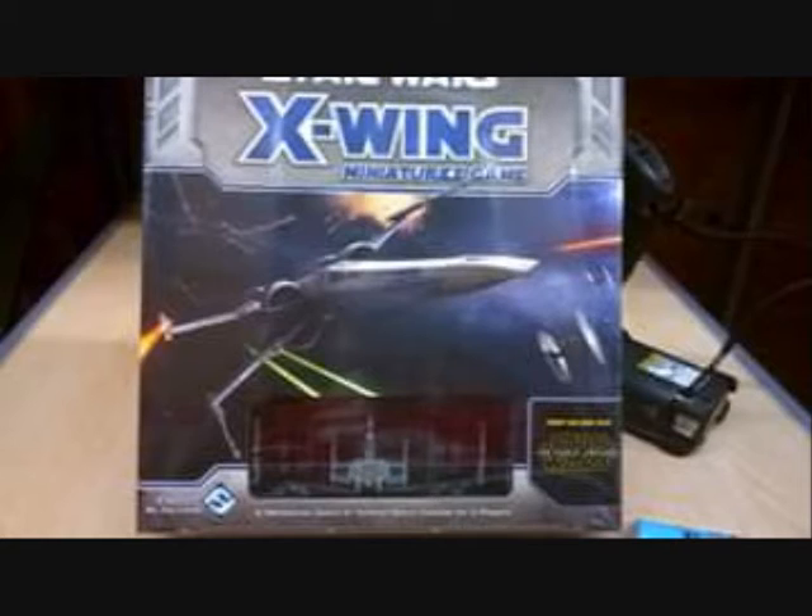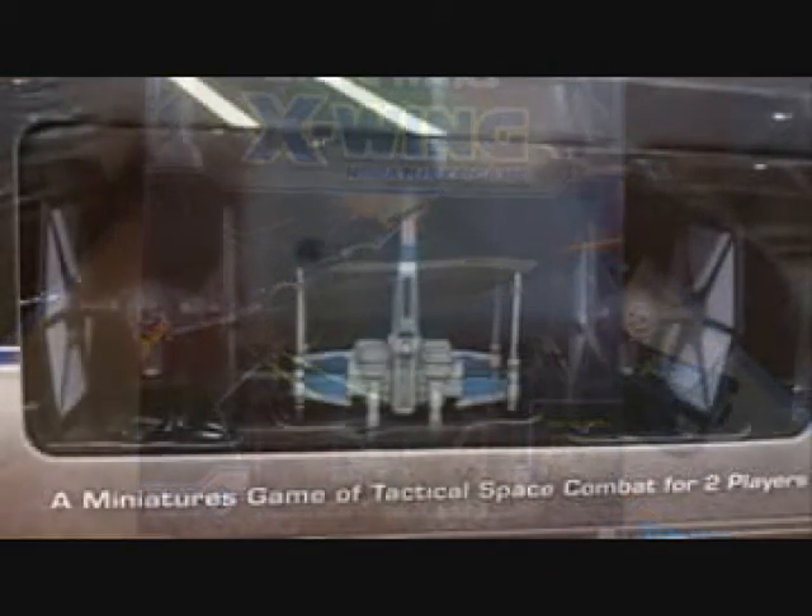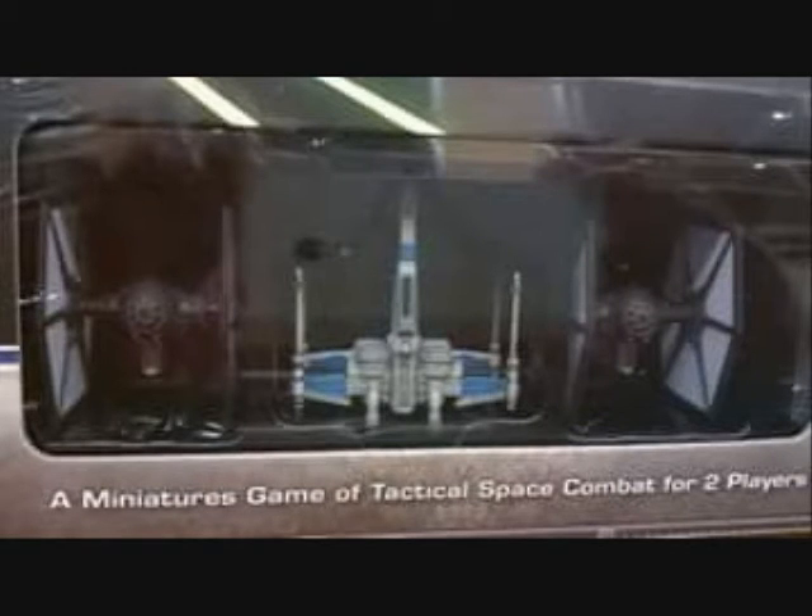There are leaked images of a new box set which includes two First Order TIE fighters and a Resistance X-wing. This would be the new T70 X-wing, and the model does look exactly like what they've shown in the previews. The two TIE fighters appear to be the same model we already have, and it appears that they've simply been reskinned in the First Order paint scheme.